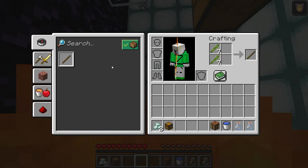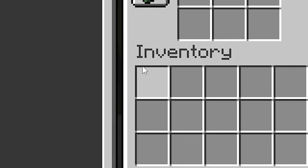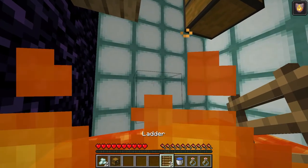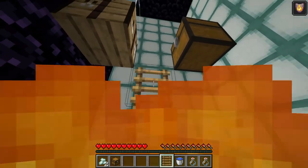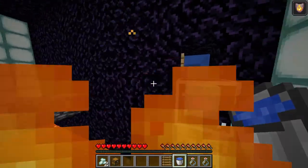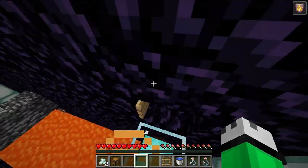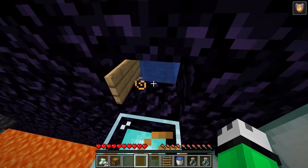Now let's use that crafting table and make up some ladders, because it looks like that's what it wants us to do next. We can just climb up here now. Man, this lava is gonna be really annoying — let's just put it out. I think we just have to jump over here. How am I supposed to get in here? I don't see anything else that can help us.